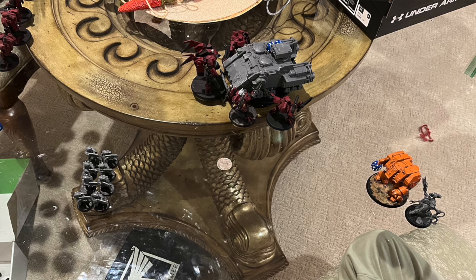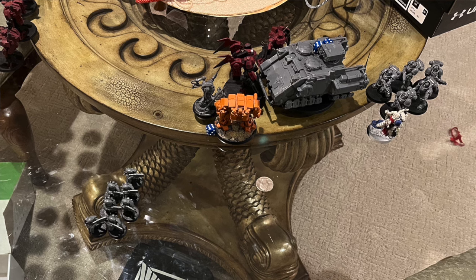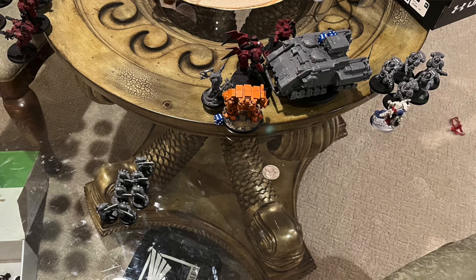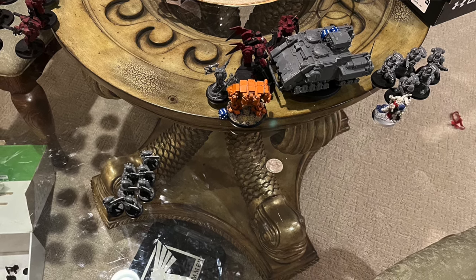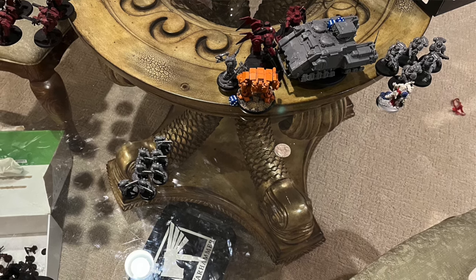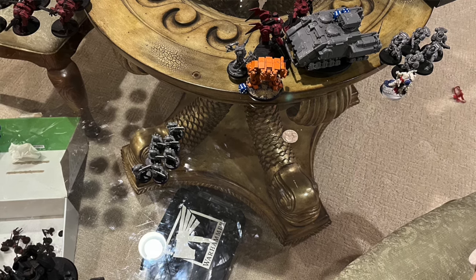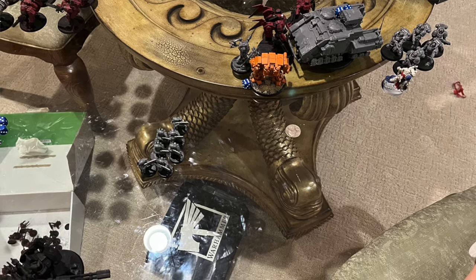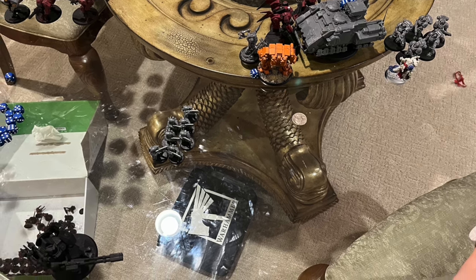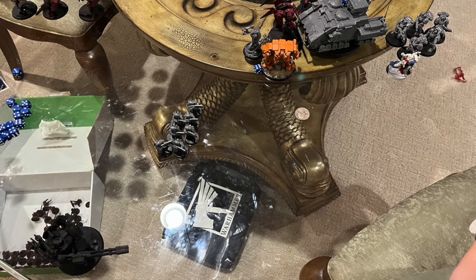My crisis suits charged into the impulsor to tie it up and keep the heavy intercessors in there, but I couldn't wrap around quite like I wanted to and it didn't work. Then his turn spins around - he unloads his heavy intercessors, charges his tech marine and dreadnought into my crisis suits, felling two of them, and another one of my breachers dies. The Guardian Drone worked wonders for me here though. The extra armor penetration on the flamer suits was key, but I was sad two of them went down.